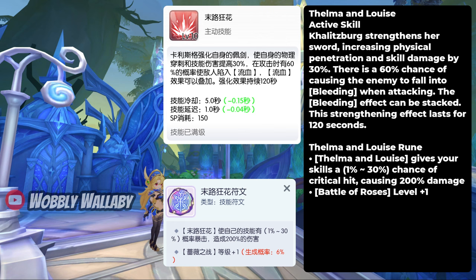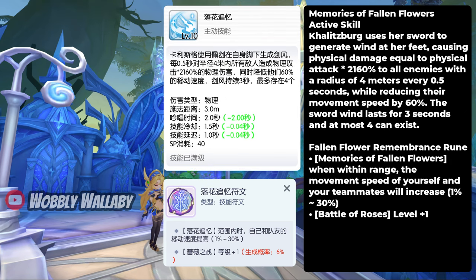Next is Thelma and Louise, which gives 30% penetration and skill damage, which is great. You can also cause her target to bleed, which is great for both PVE and PVP. Next, the skill that I spam very often is Memory of Fallen Flower. This is in my auto attack slot, and has great range and damage per second.